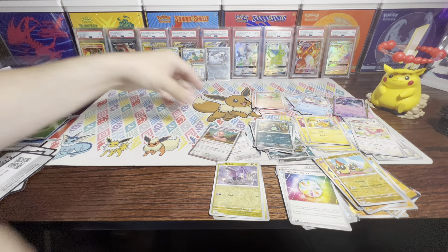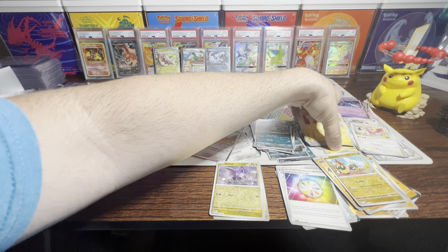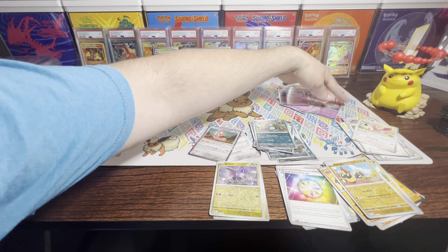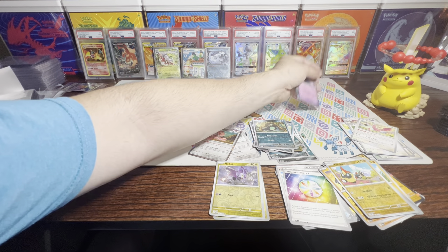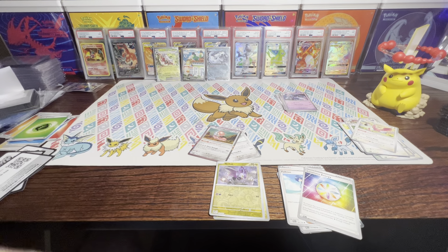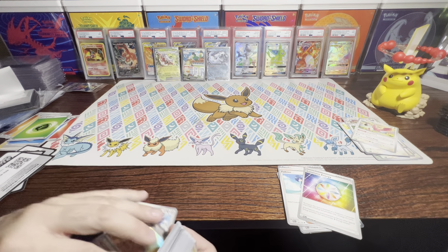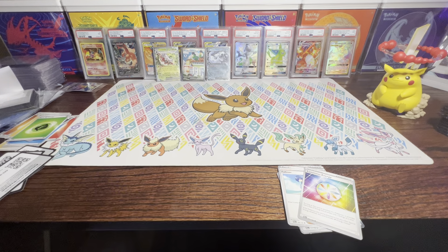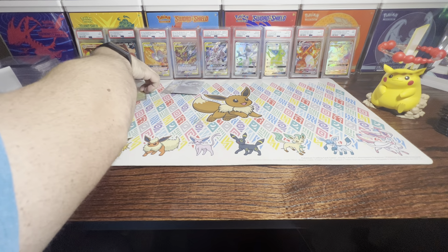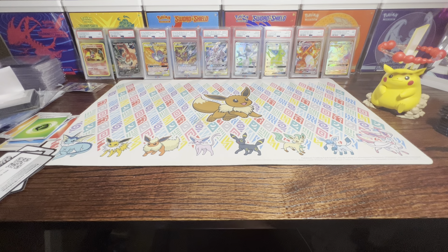That is Paldea Evolved. Hopefully I'll open maybe one or two more Elite Trainer Boxes because I really want to pull more of the Pikachu promo cards. There are other things I'd really like to see in the set. But I'm releasing this video this week because I'd already had all these Crown Zenith packs. We did pretty good pulls from that Elite Trainer Box — some really nice things to add to my collection, even though that promo card was not as great.